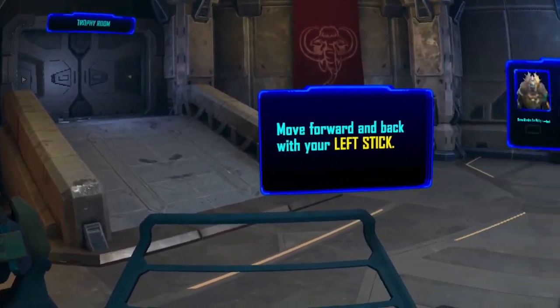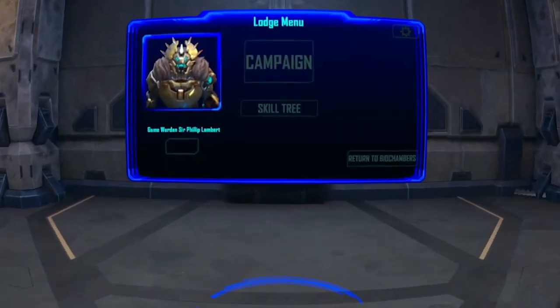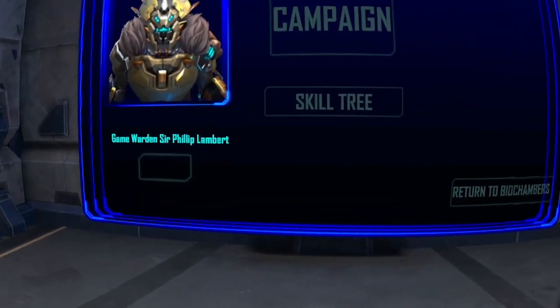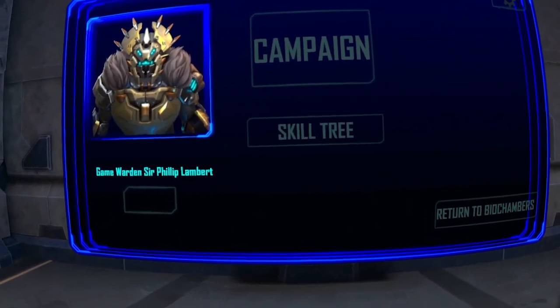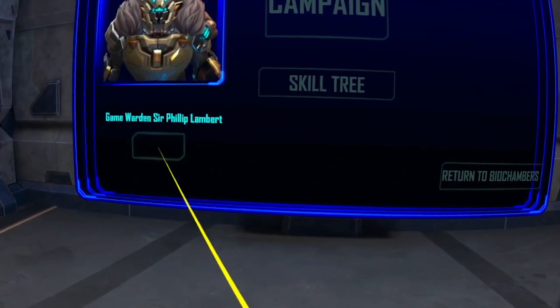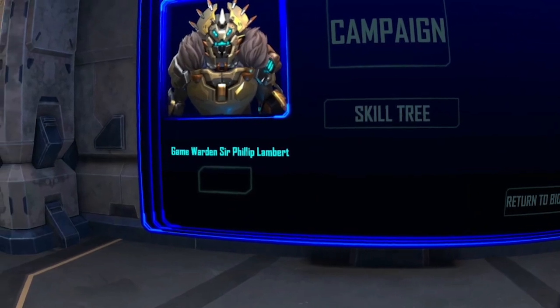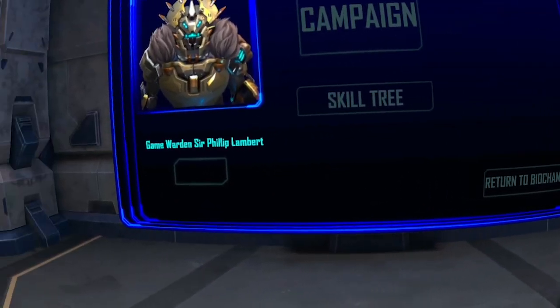Okay, let's get started. Move over to that console in front of you. This is your lodge console — all the information for your hunts, weapons, and the biomes is stored here. My name is Sir Philip Lambert. I'm the game warden for these biomes and your personal hunting guide. Let's get you acquainted with the lodge console's interface.